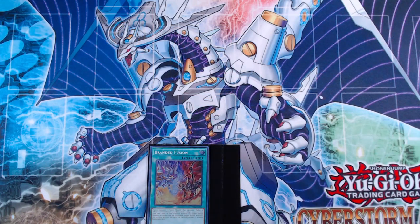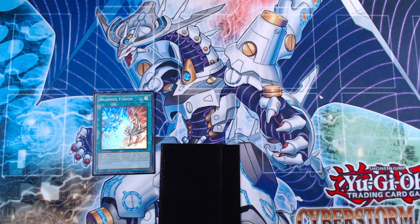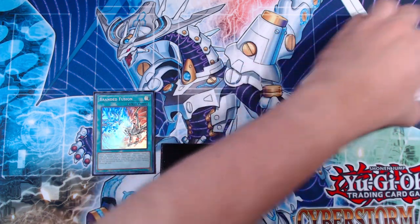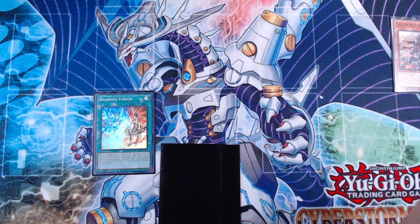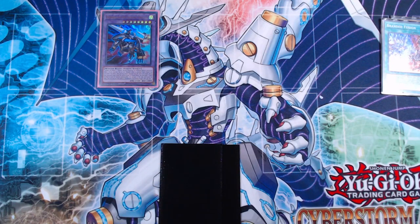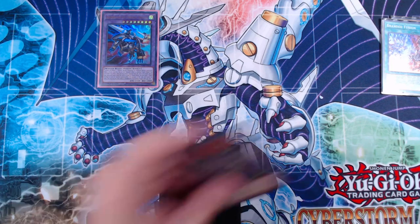For our second combo we have Branded Fusion and two blanks. If our opponent knows we're on a Branded Chimera build, they should not be ashing Branded Fusion — they should be ashing something else. We activate Branded Fusion, sending Gazelle the King of Mythical Claws and the Fallen of Albaz to get access to Albion the Branded Dragon. Gazelle's effect activates, adding an illusion monster — in this case Cornfield Total — to hand.